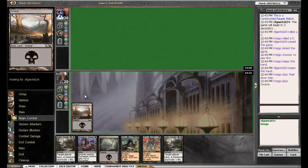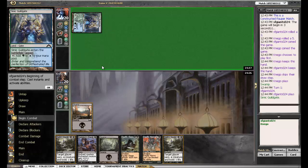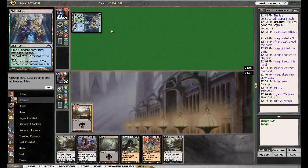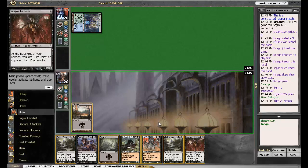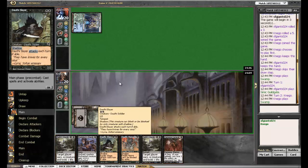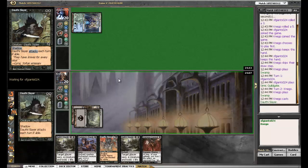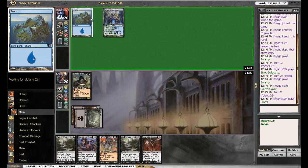Let's see what we're up against. Simic Guildgate. The first thing that comes to mind is an Aura's deck with a blue splash — Withdraw or something. So our first thought is that green-white Auras deck but with a blue splash, for Spectral Flight and such. Never saw any deck playing Simic Guildgate. So it's not green-white since it's running an island.